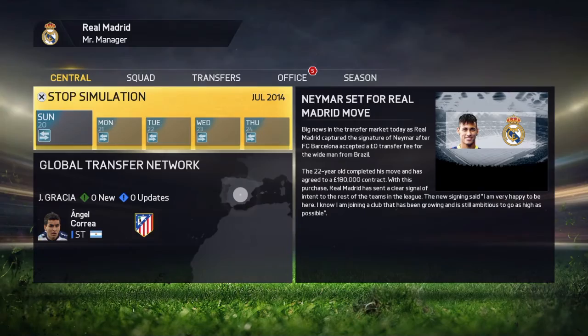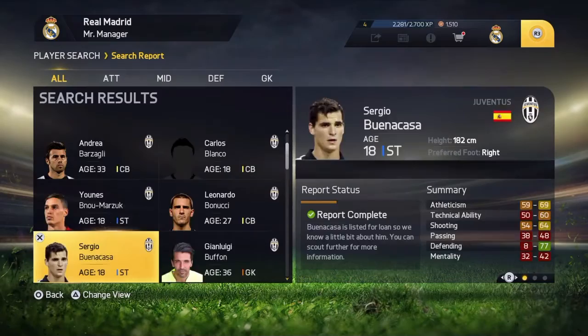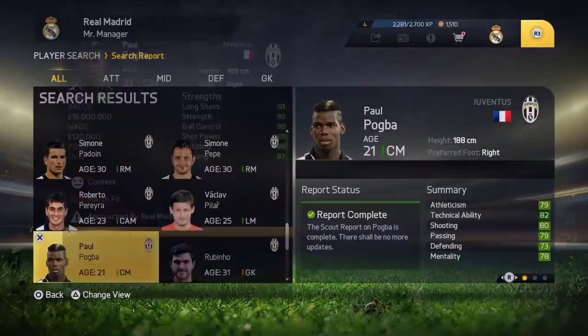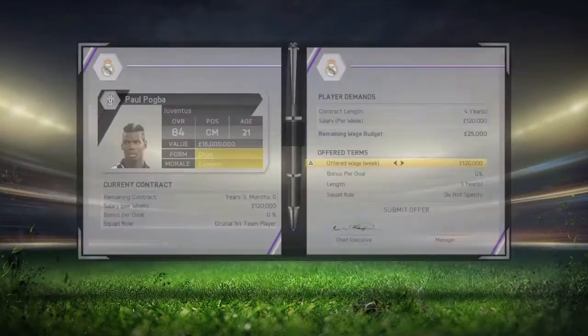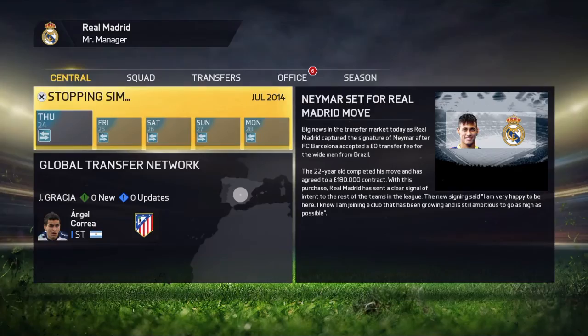Continue simulating the days. The offer is declined. Go back to transfers, approach Juventus to buy again with zero euros. Then go back to the declined offer and put a crucial first team player. He should then accept the offer.